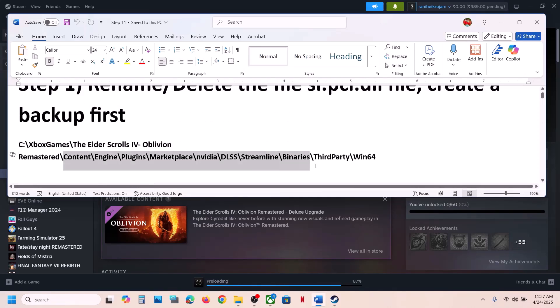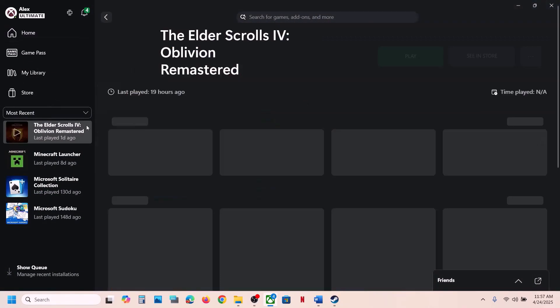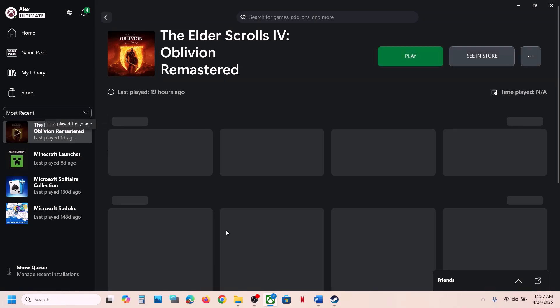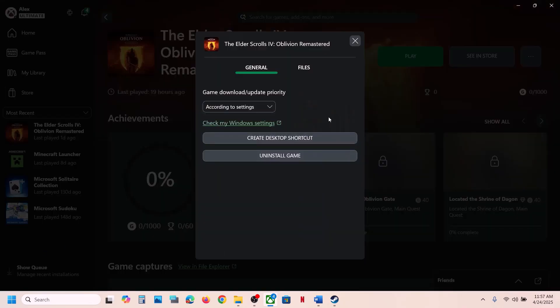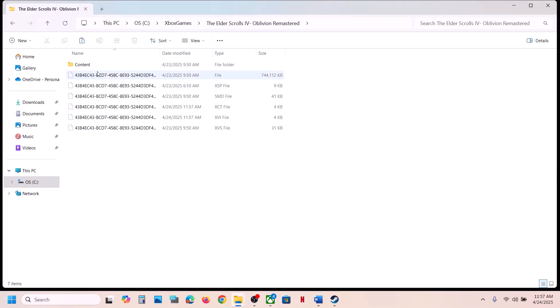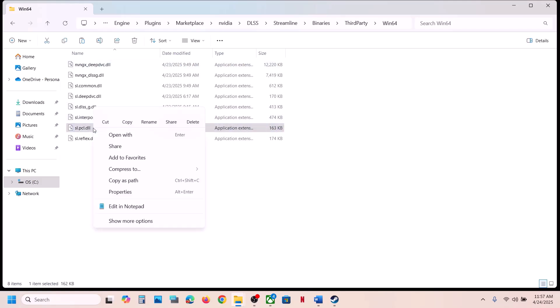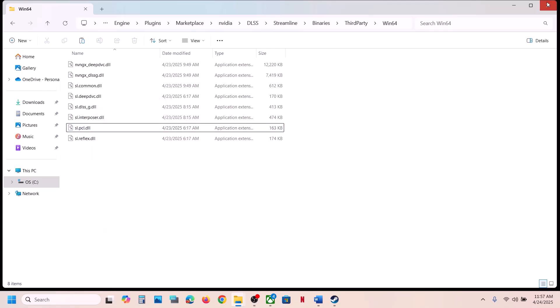For Xbox Game Pass users, open the Xbox app, right-click on the game, go to Properties, then Manage, then Files, and click Browse. Navigate to the game folder, Content, Engine, Plugins, Marketplace, NVIDIA, DLSS, Streamline, Binaries, Third Party, Win64. Create a backup first, then rename or delete the file, launch the game and check.